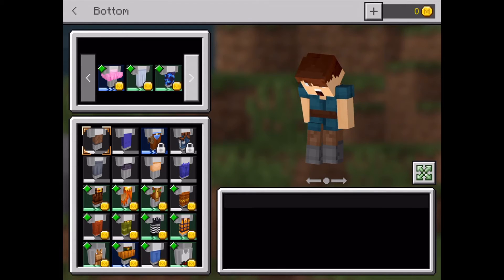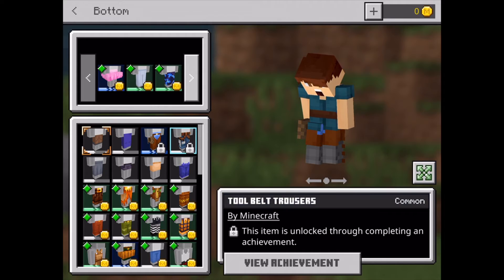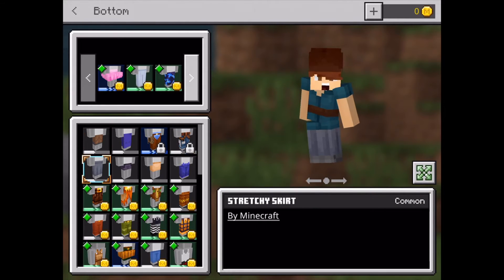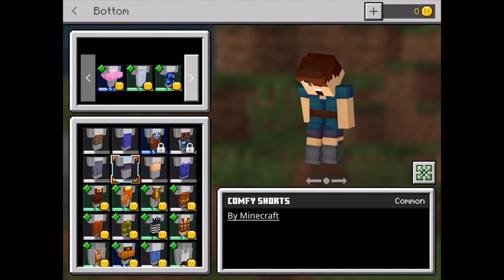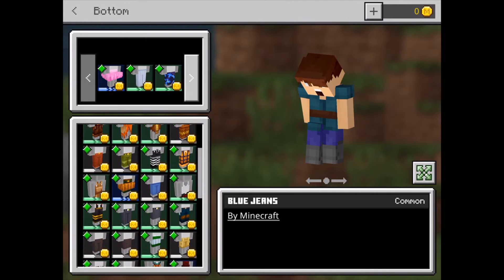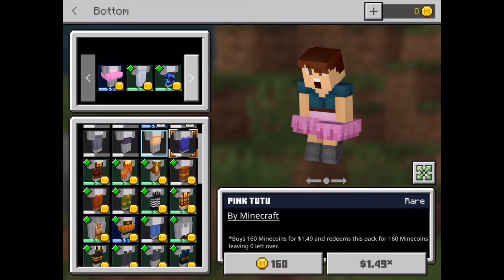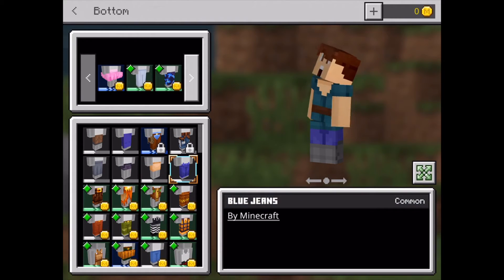Now for bottom. You can choose pants, a skirt — some of which you have to unlock, some of which are free, and some of which you have to pay for. There are shorts and jeans and all sorts of things, most of which you have to pay for, like this tutu.